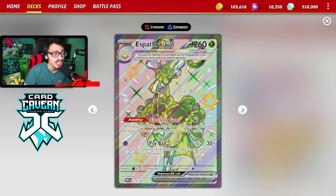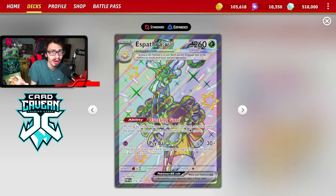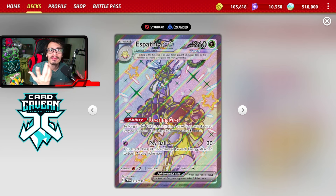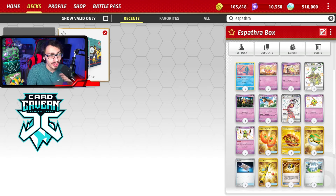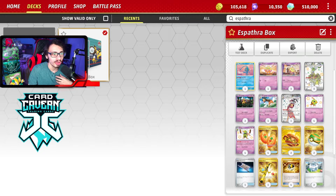The main reason Espatra is so good is its ability Dazzling Gaze — as long as it's in the active spot, attacks used by your opponent's active Pokémon require one colorless energy more. Suddenly Moraidon needs four energy, Charizard needs three, Roaring Moon needs four, even Regieleki needs four. Espatra's attack Cybal does 30 damage plus 30 more for each energy on both active Pokémon. If your opponent over-commits energy to attack, you can hit them really hard. You can power up Espatra with Zatu's Clairvoyant Sensibility — put a basic Psychic energy from your hand to a bench Pokémon and draw two cards.